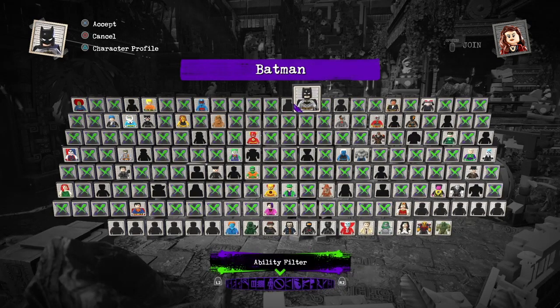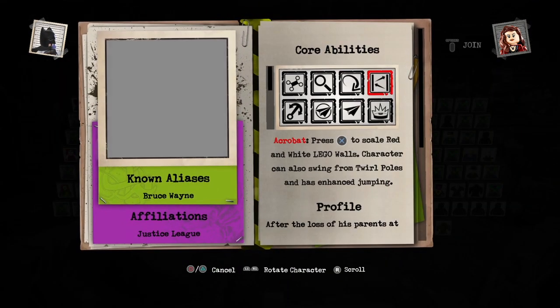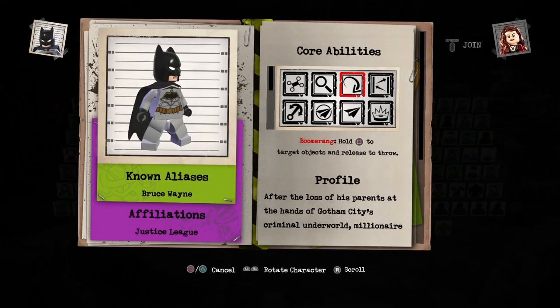Batman has a Batarang, but we don't get Batman or Wonder Woman until after level 12. And it shows that the Riddler has the Boomerang ability.